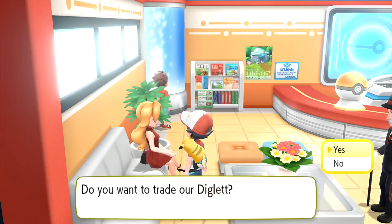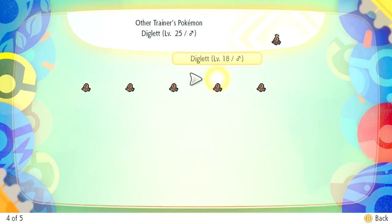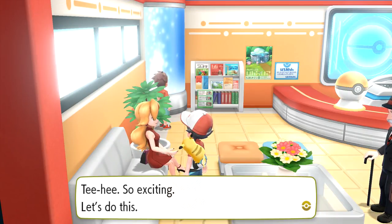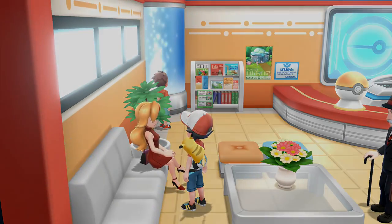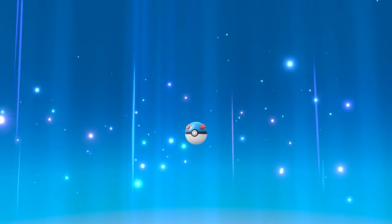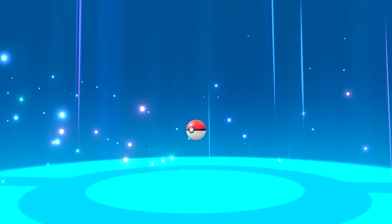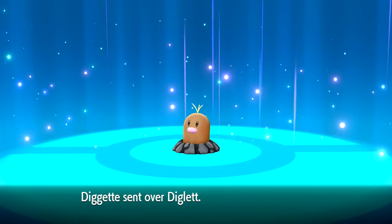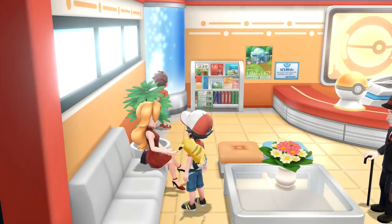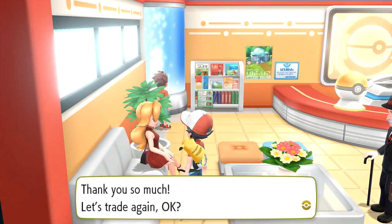Yes, definitely - we have a couple of Diglets and I'll trade away the lowest level one, this level 13. So we're gonna get an Alolan Diglet - so exciting! We've already gotten an Alolan Geodude and Alolan Rattata, and now we're getting an Alolan Diglet, which is super duper awesome. It's got this cool little yellow twig of hair on the top - that's sort of cute. She sent over the Diglet. Very very cool, we got ourselves an Alolan Diglet! It looks so smooth.